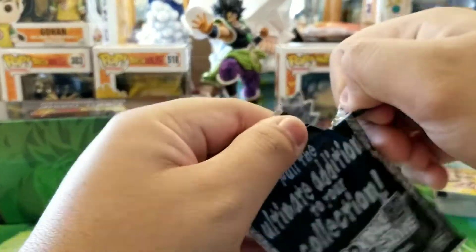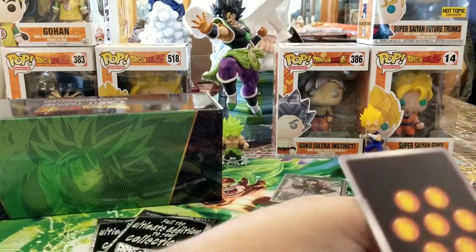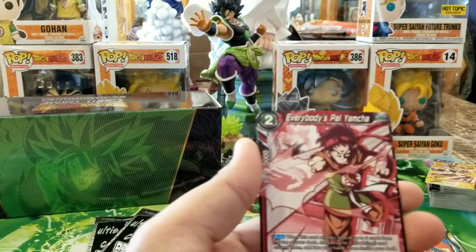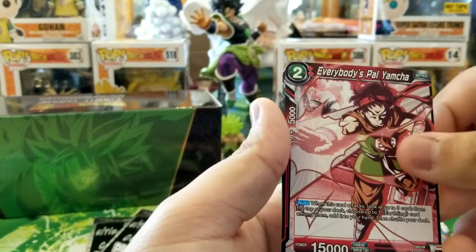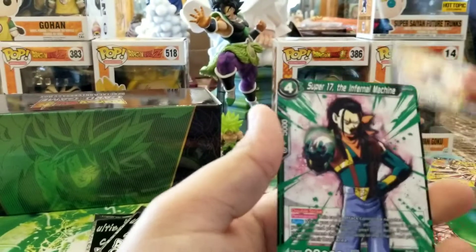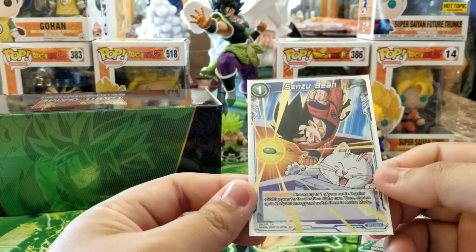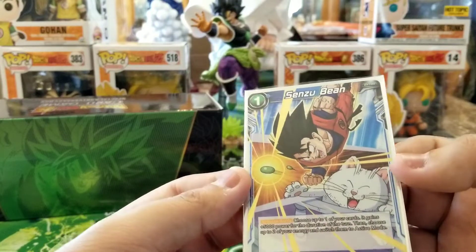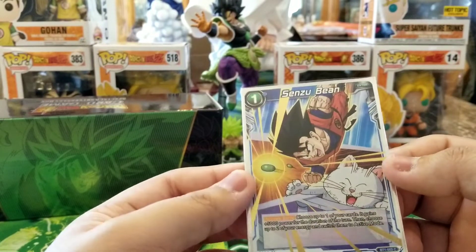Next pack. For our non-foil reprints we have Everybody's Pal Yamcha — I like that he's wearing the hermit outfit — Saiyan Teamwork Cabba, which I really like because it has Caulifla and Kale in the background too, and Super 17 the Infernal Machine. And for our foil from that pack...